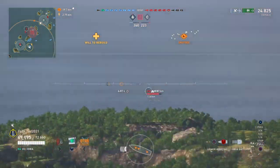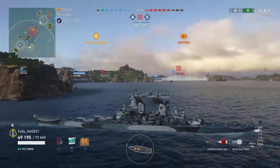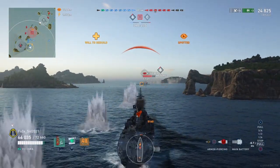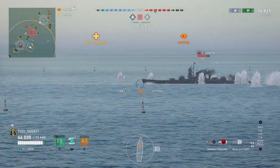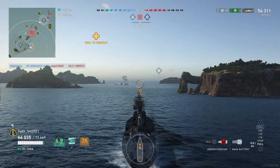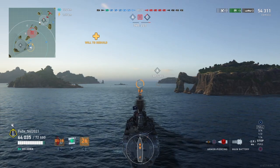Now, what does this mean? You have to remember your cover. The Veneto is in front of us, and this island is protecting us from those two battleships ahead. The turret gets knocked out, he goes broadside, and we get two citadels. Remember what your ship is capable of — New Jersey has the capability to absolutely ruin your day if you go broadside in front of this thing.